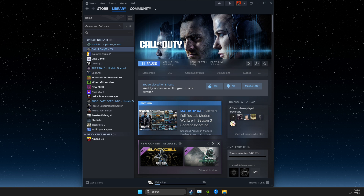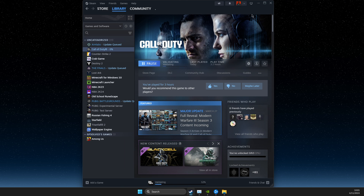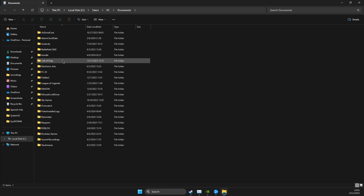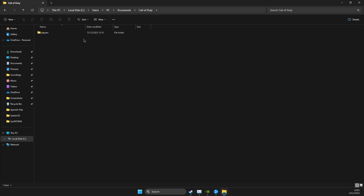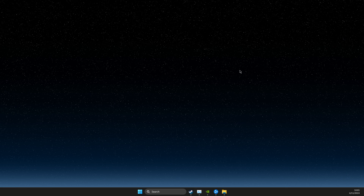If the problem persists, the last thing I suggest is to reset your game settings. Open Documents and look for the Call of Duty folder — it contains your game settings files, FOVs, resolution, and other player preferences. Rename this folder, then launch the game and all settings will be reset. Check if the problem persists — if it doesn't, everything should be working and you can play the game.